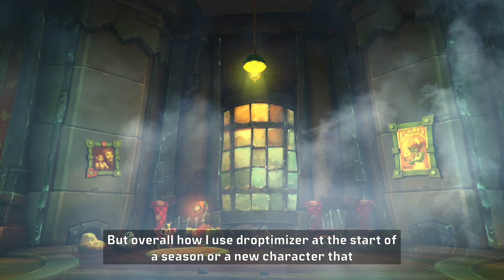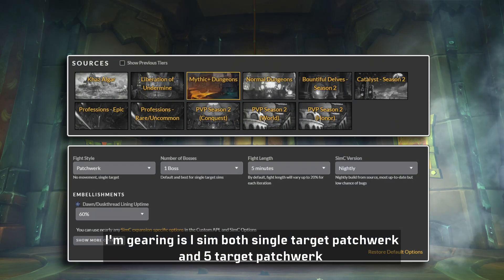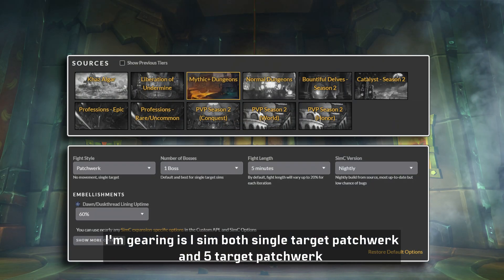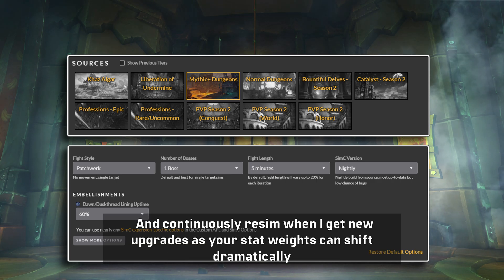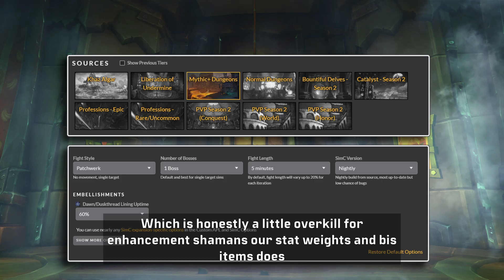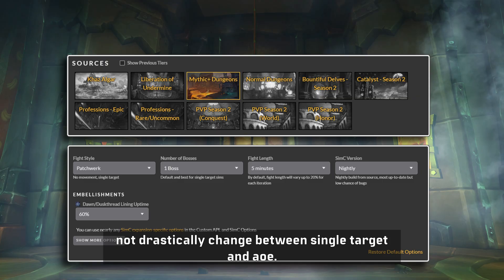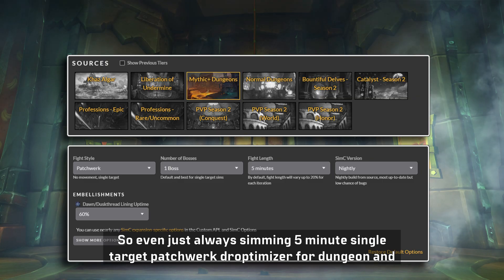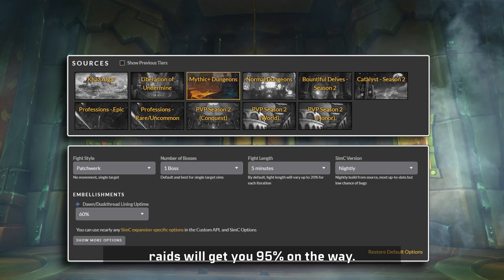Overall, how I use Droptimizer at the start of a season or gearing a new character is I sim both single target Patchwork and 5 target Patchwork for raid and dungeon drops, and continuously resim when I get new upgrades since your stat weights can shift dramatically with just one upgrade. That said, for Enhancement Shamans our stat weights and BIS items don't drastically change between single target and AOE, so even just always simming 5 minute single target Patchwork Droptimizer for dungeons and raids will get you 95% of the way there.